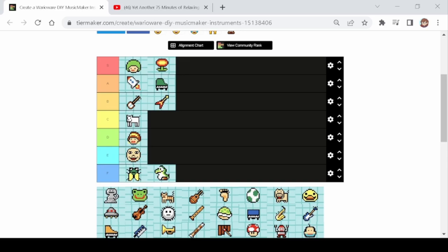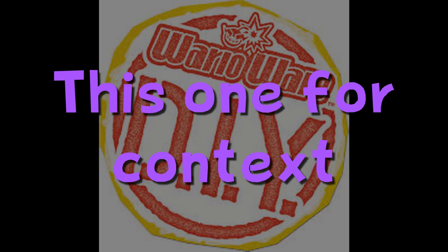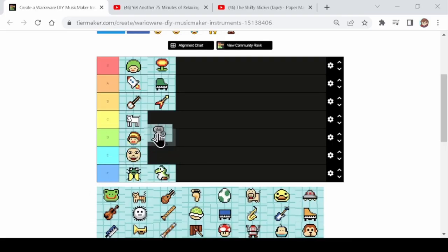Next up is the alien. The first thing that came to mind when I picked the alien was my cover of Shifty Sticker. With that in mind, the alien is gonna be in C. It's got kind of the same usefulness as the dog — in fact I'd say it's slightly more useful than the dog simply because the dog changes sound if it's high enough. So yeah, alien is a high C for me.